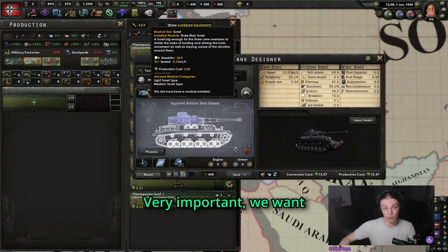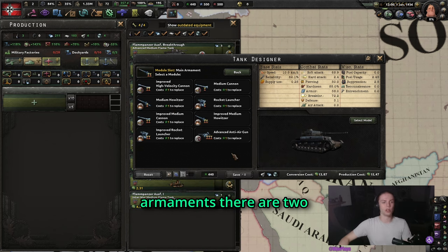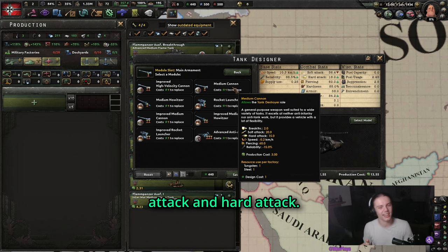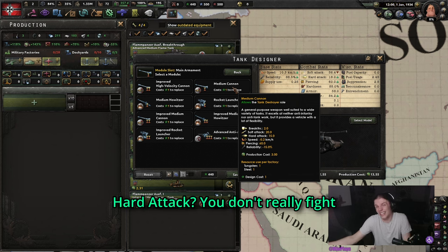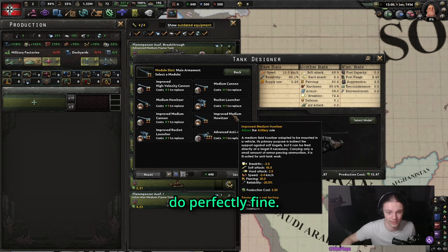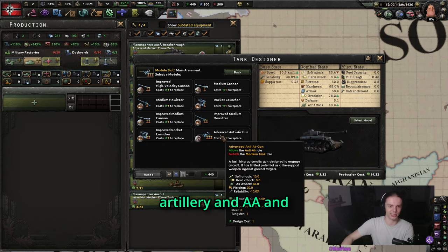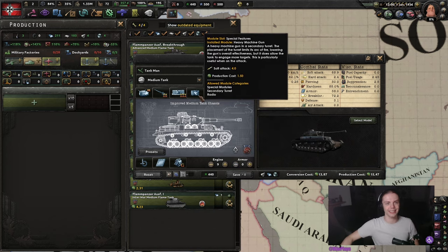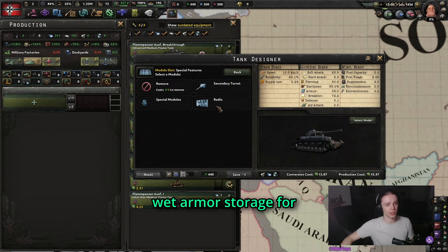A medium tank will look something like this. Very important: we want the highest medium Freeman turret. In terms of medium armaments, there are two things you can go for. The medium howitzer has a lot of soft attack, but the medium cannon has quite a bit of soft attack and hard attack. I personally don't feel like it's worth it in single player because you don't really fight other tanks, and the AI tanks are so poor that the howitzer will do perfectly fine. Again, radios, and here two heavy machine guns for some more soft attack, and in this case I went with wet armor storage for some reliability.